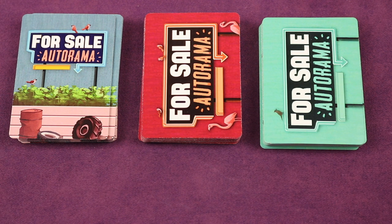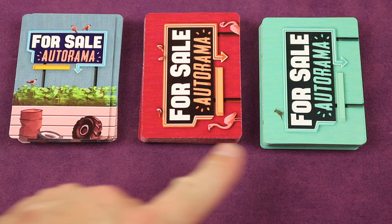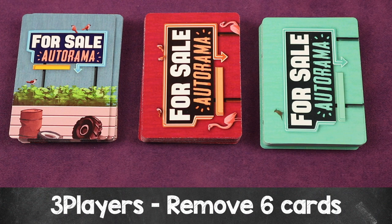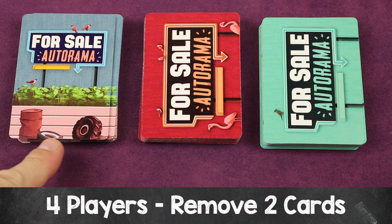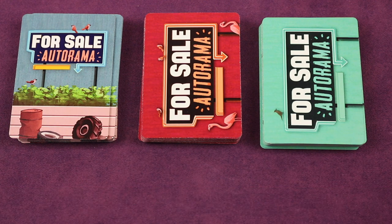You're going to separate out the three decks in the game: the advisor's deck, the vehicle deck, and the check deck. If you're playing with three players, remove six random cards from each of these decks and put them back in the box without looking at them. If you're playing with four players, remove two cards from each of these three decks randomly and place them back in the box without looking at them.